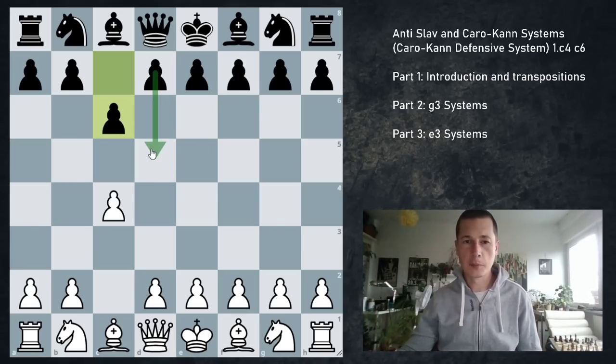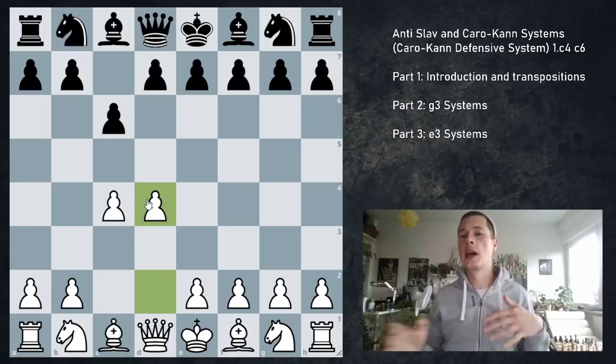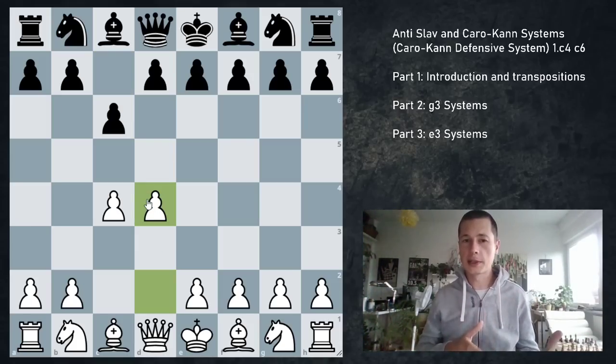Black wants to play d5 on the next move, and if white should oblige and play something like d4 on move 2, which objectively should be the best move...